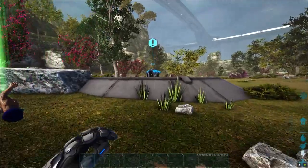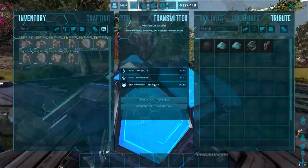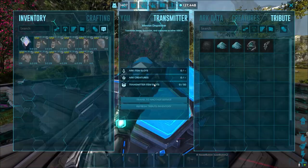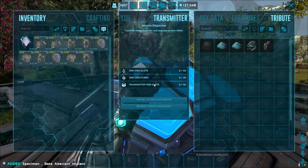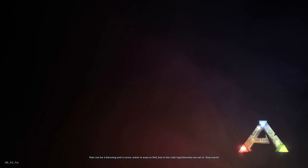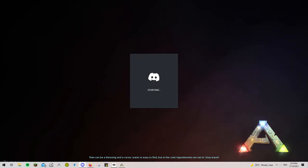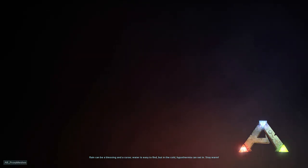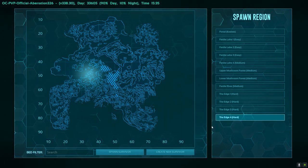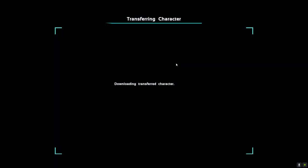We've got three suits now, that'll be plenty. Let's head over to Aberration. When you're on the server you want to spawn at Edge 4 — that's the best location for heading straight down into the pink biome. So let's head over.